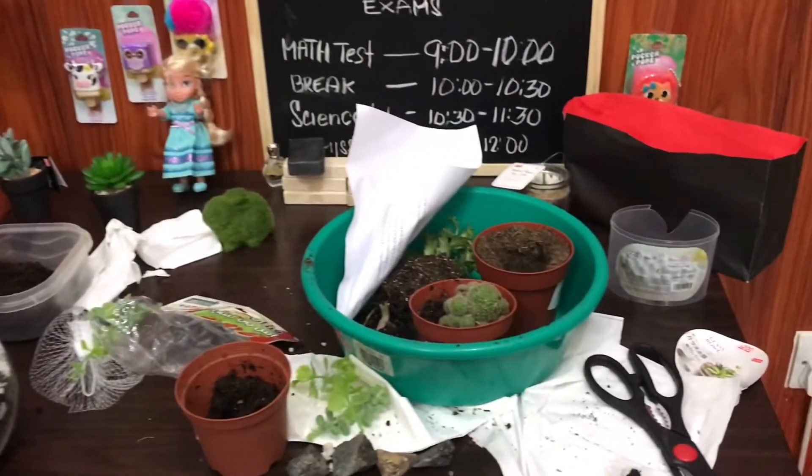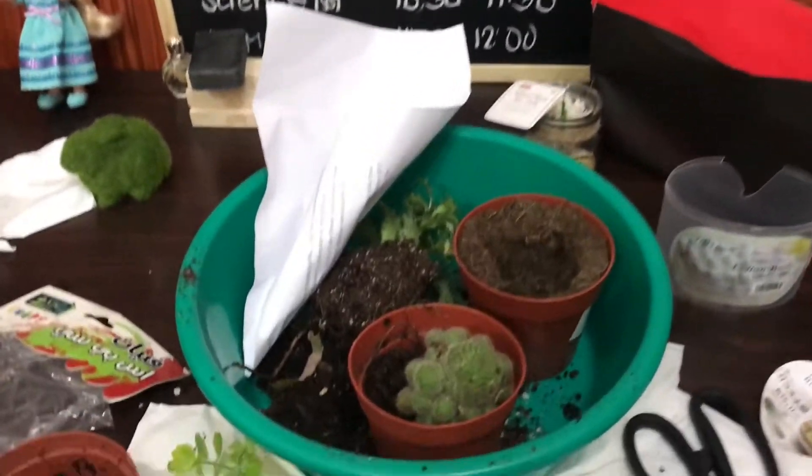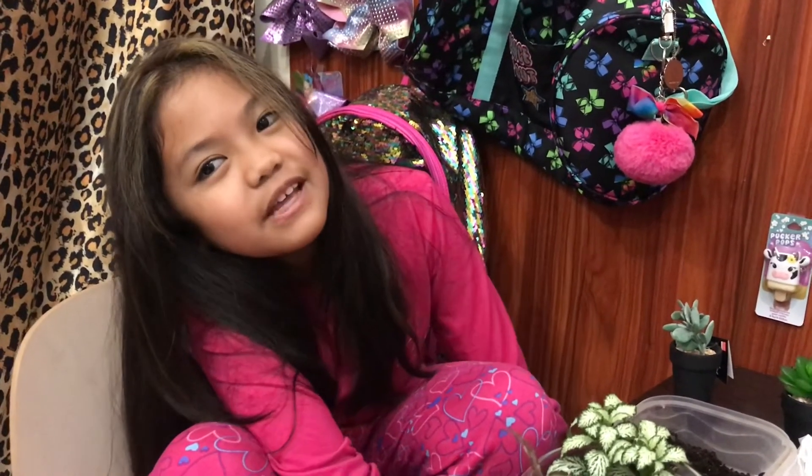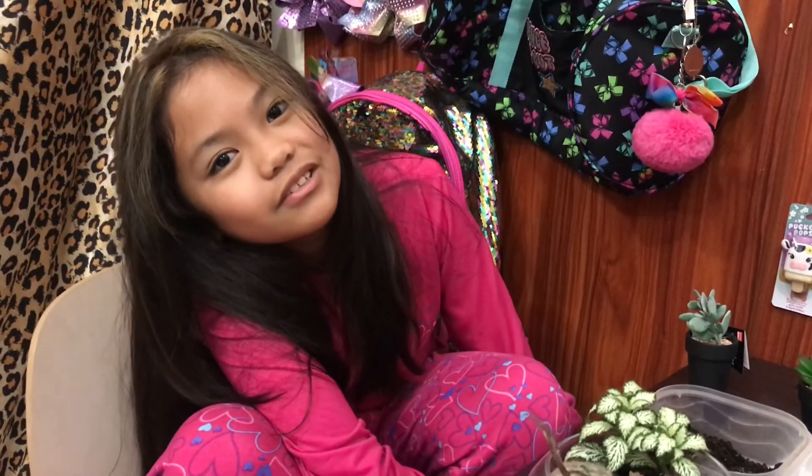Look how much mess we made — it's like full of soil, that's why I'm not sitting properly because I don't want to dirty my pajamas. By the way, guys, when we were collecting sand, people thought me and my mom were really odd because we were out hunting for sand and rocks. I saw one boy looking at my mom — he was wearing a blue shirt and a yellow bag and he was just staring like this!